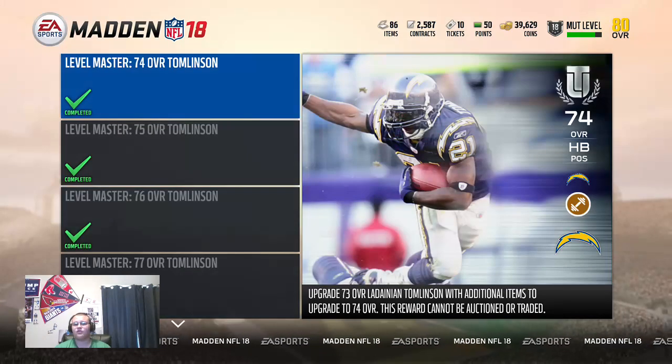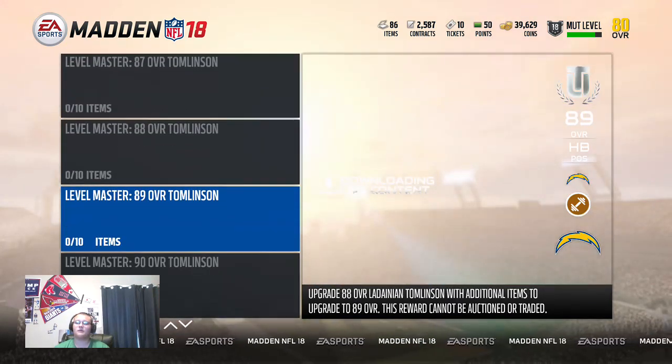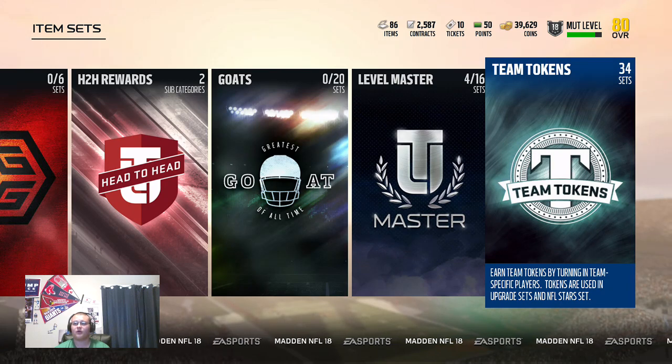Level Master — for you guys that don't want to spend money, you have your LaDainian Tomlinson and you upgrade him throughout the year all the way up to 92. He's actually a really good card. So for people who don't want to spend money but want a good card, work with that.